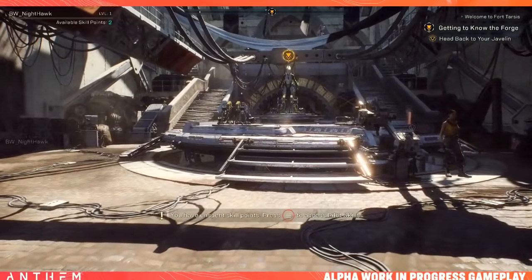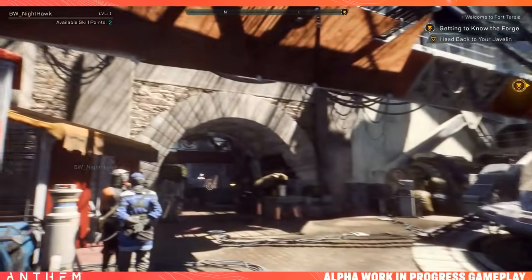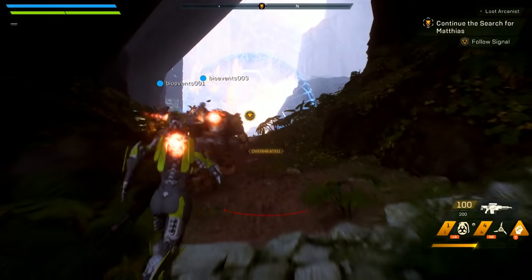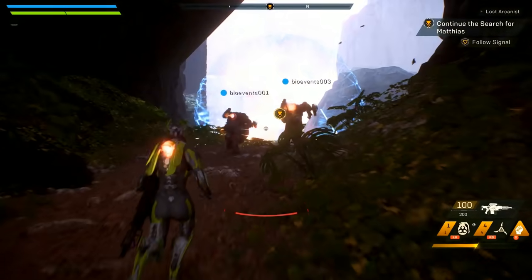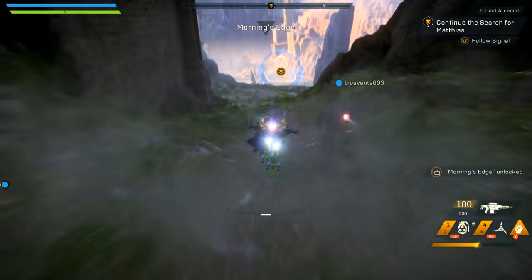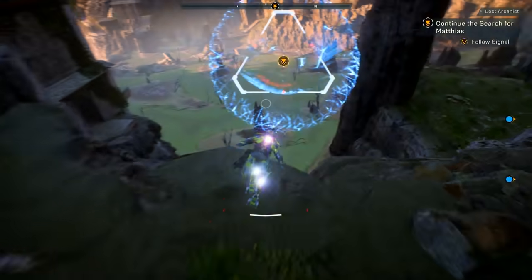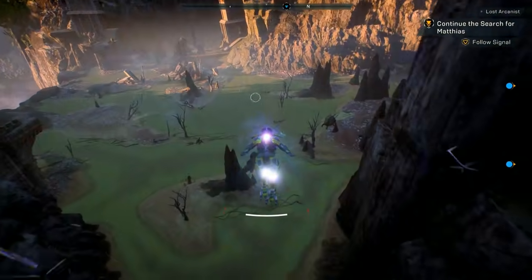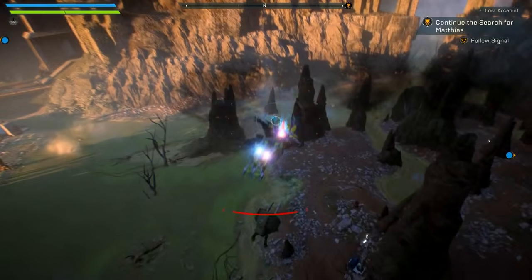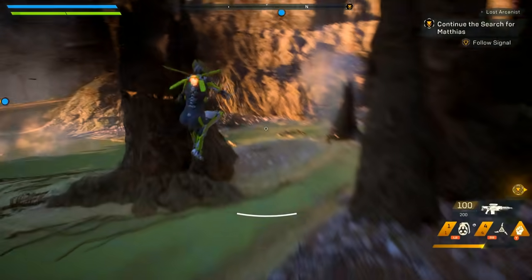It is first person in Fort Tarsis, then it's third person when you head out into the open world for missions and stuff. Let me know what you guys make of that — would you prefer to have the option to switch to first person when actually exploring in the open world? I didn't mind it at all; I'm so used to playing third-person games. I love seeing the customization personally. Maybe it would be cool to see options, but considering you're flying, it could be a little bit weird.